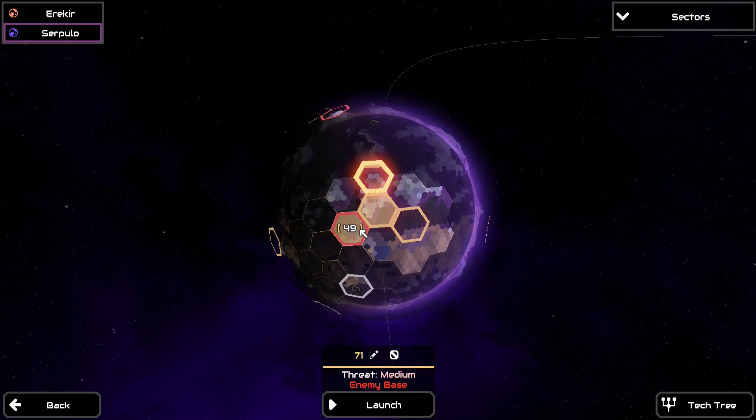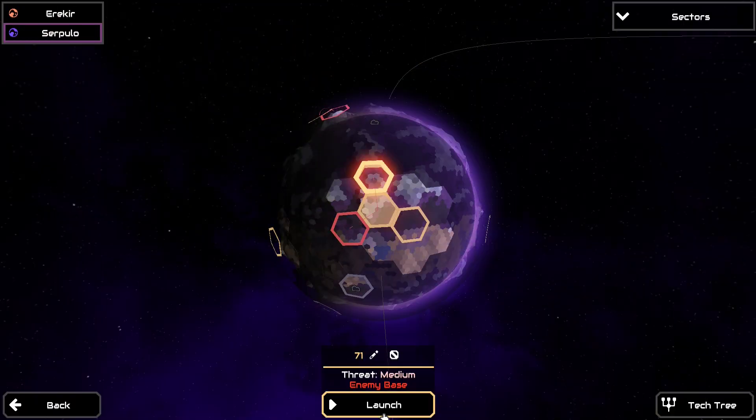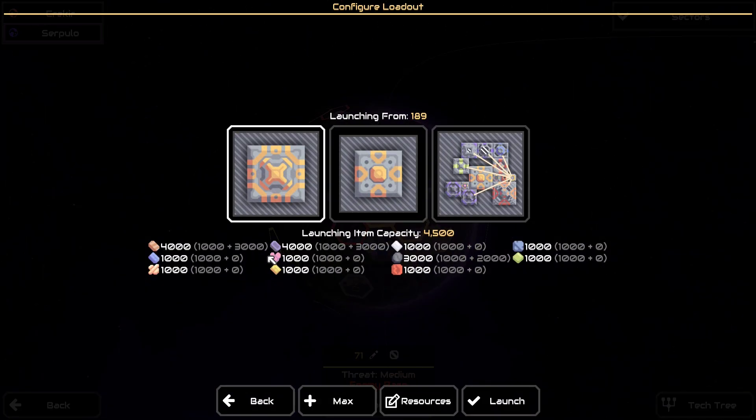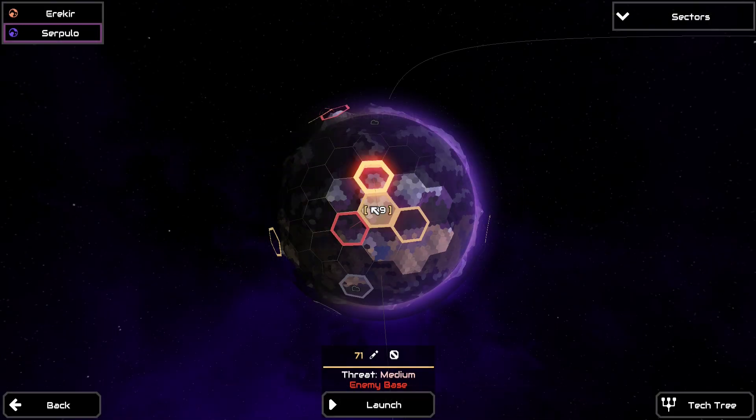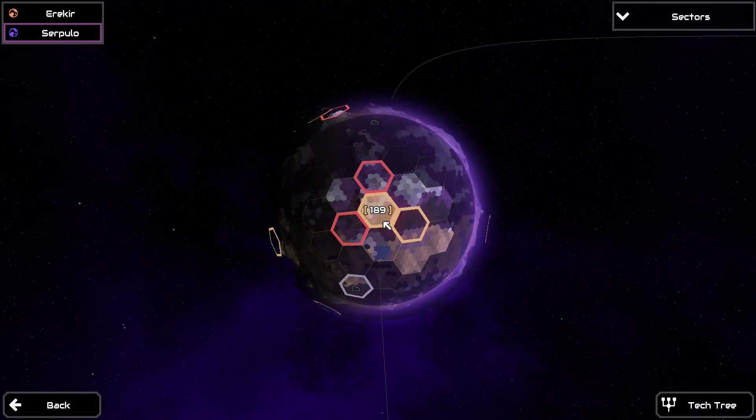I think I've built up enough resources to launch two cores at the same time. We need 8,000 copper, 8,000 lead, and 6,000 silicon. Do we actually have that? Yes! Okay, let's do this.